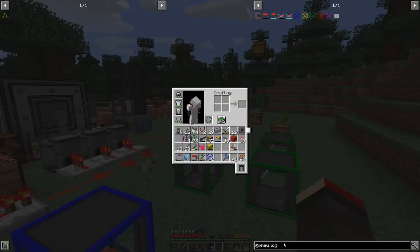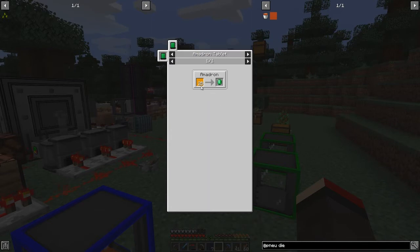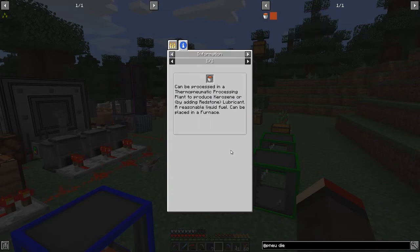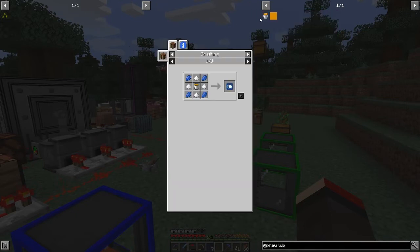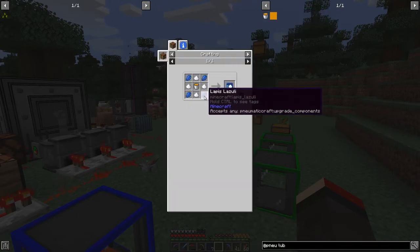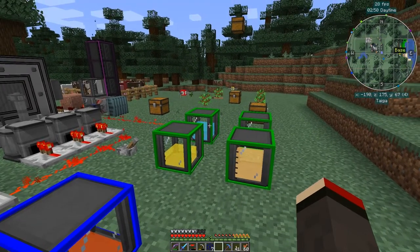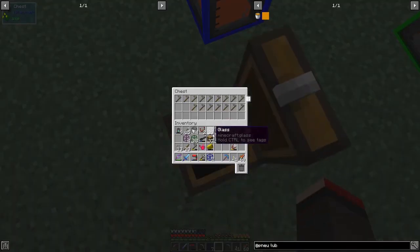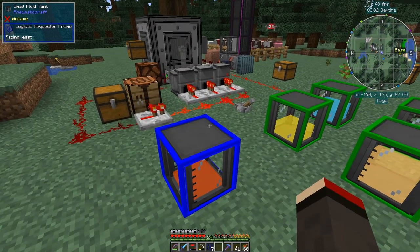So from this we can set up processes to do things. Now diesel — look at diesel. From a thermopneumatic processor we can make lubricant. Lubricant is a key ingredient. A bucket of lubricant around sugar and lapis will produce a speed upgrade, which is a really good one to have. I can see the drone often got his stuff, but every time it farms the frame rate drops to horrible levels. So in here I've got some hoses — I'll move those out of the way. Now we can start to do other stuff, but I think I'm going to have to wait till next time.